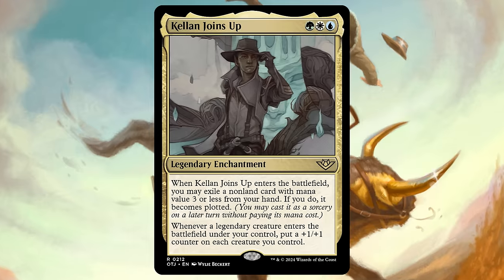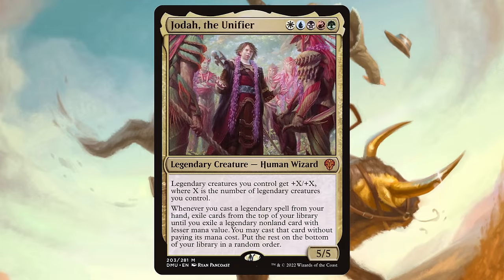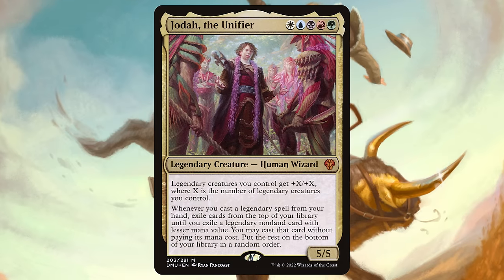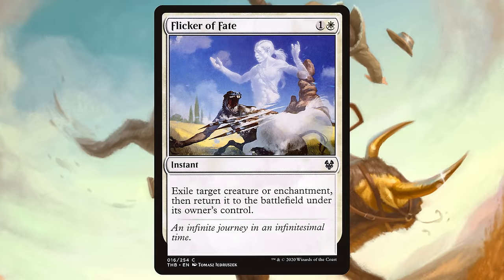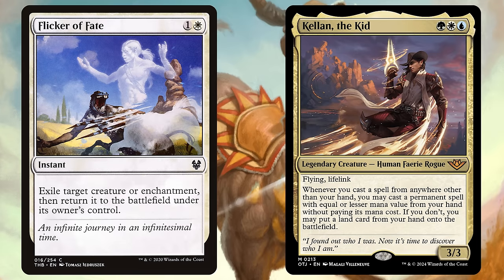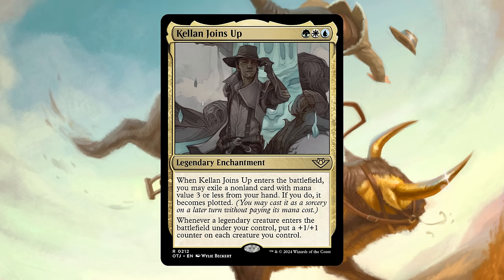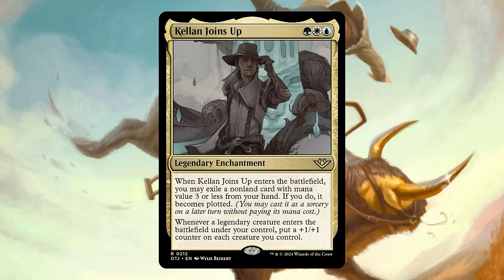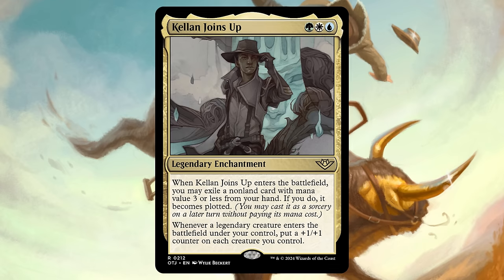A lot of the Joins Up cards from this set are sweet roleplayers with impactful enter-the-battlefield effects and cool triggered abilities, but Kellen Joins Up is my favorite. If you plot a three-mana card with it, you effectively spent zero mana on Kellen Joins Up — meaning you got the pump ability essentially for free. It gets even better any time you can blink it, such as with Brago or Displacer Kitten. To maximize it, you'll need a deck with a wide board and plenty of Legends. Atraxa the Unifier decks are the absolute best home, but it's good in any Bant deck meeting those criteria. I'd probably have included it in the proper top five if the color identity wasn't so restricted.